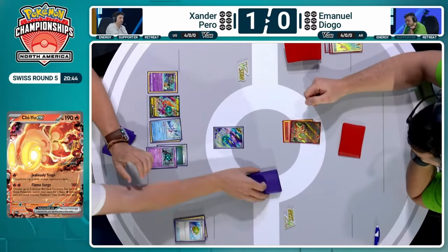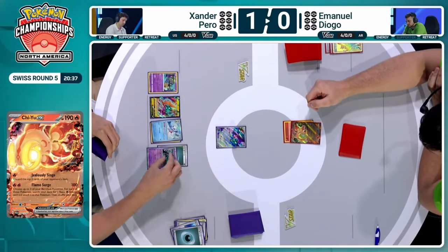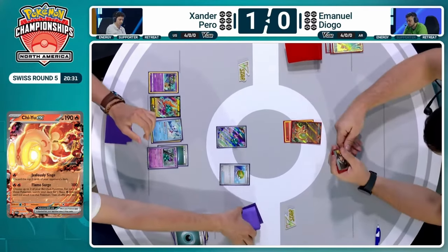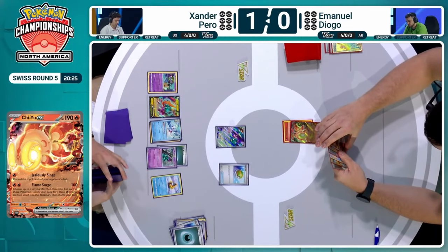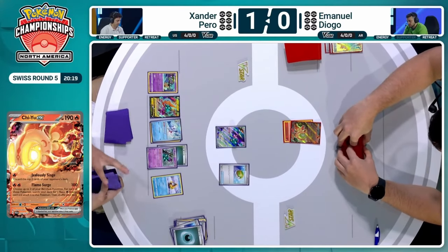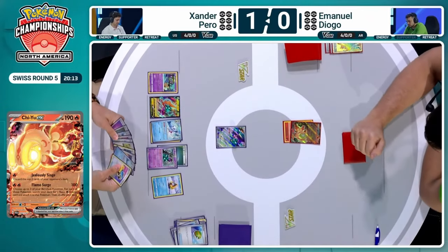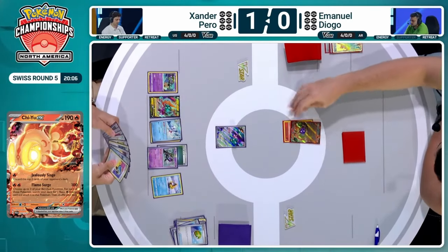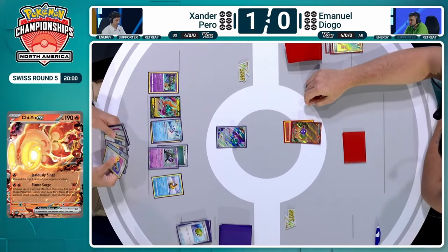Emmanuel's only goal is to heal and keep that Chi-Yu alive as long as he possibly can. So which deck are you vibing with right now? Do you like this Froslass control-style deck? I have to admit, I talked to Xander before the event. I built it a little differently — I have Mimikyu and my own Snorlax in there, just trying to block whatever my opponent is trying to do as the damage builds up, targeting down whatever threatens Mimikyu or Snorlax. I absolutely love the combo of Froslass with Monkey Dory.